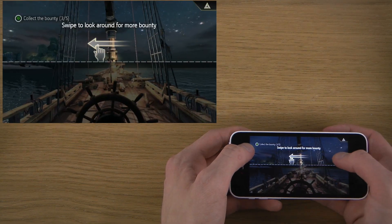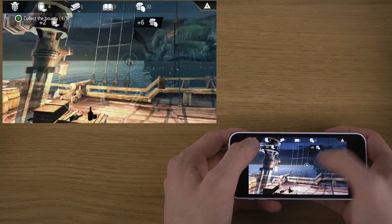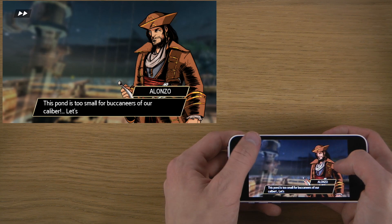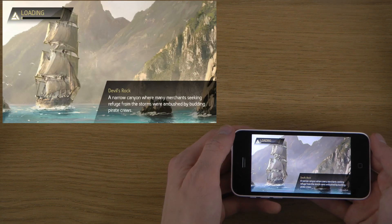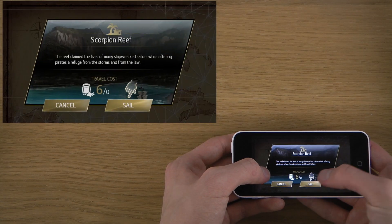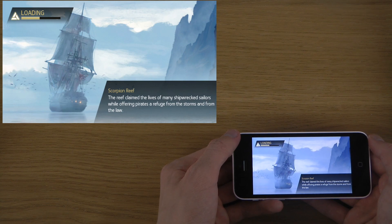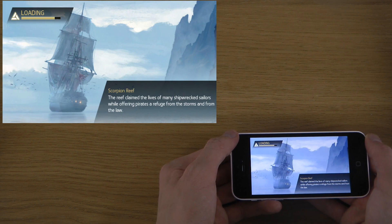There we go. Now I can collect stuff here from what they dropped. You have different places you can go to — you can buy your own ships or buy another ship, and a bunch of stuff like that, which is pretty interesting.